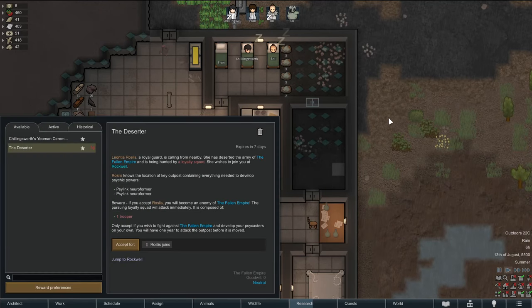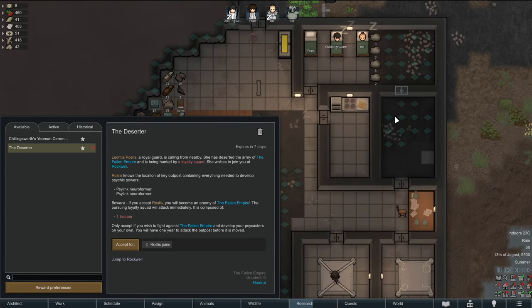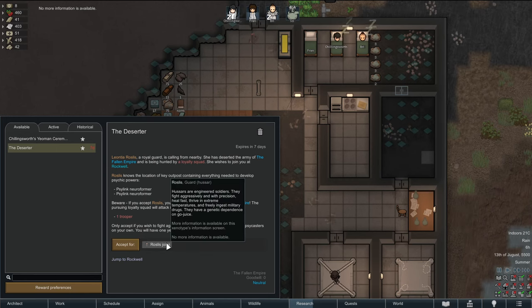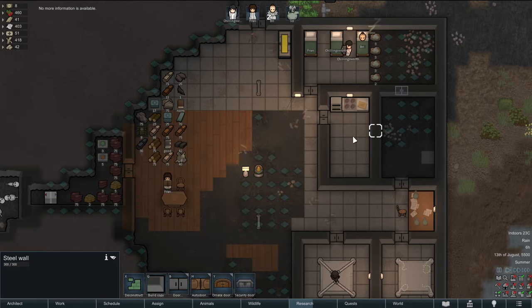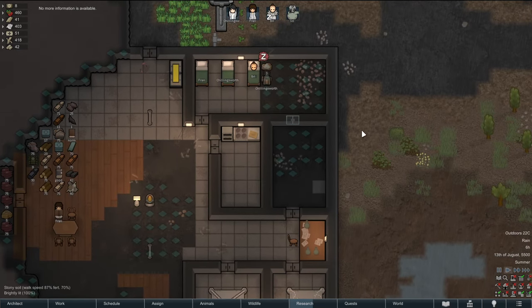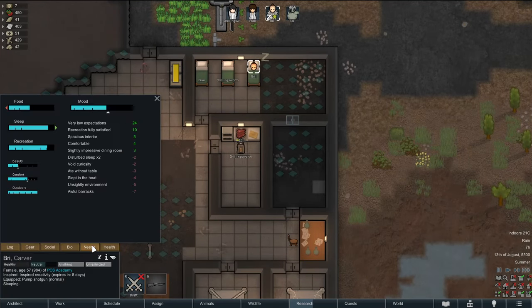A deserter — they're being hunted by a loyalty squad. We would get two neuroformers if we accepted this, but we would become an enemy of the empire which is probably not good. We would get a person out of it but they won't tell us their stats. We know they're a hussar, which means they'd be good soldiers at least in theory — I don't know if it's a good idea to make them our enemy though. Also, Brie has inspired creativity — she had a high enough mood for an inspiration!